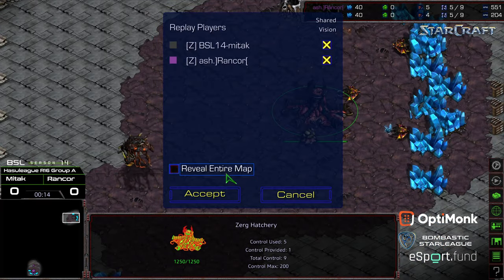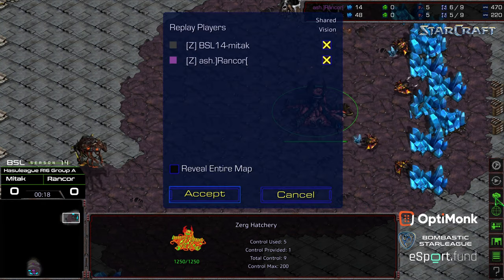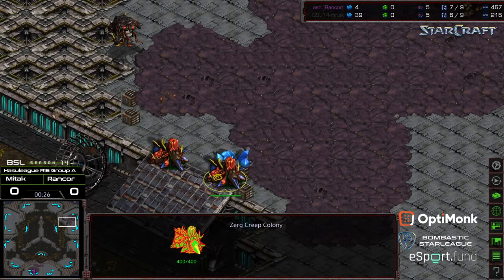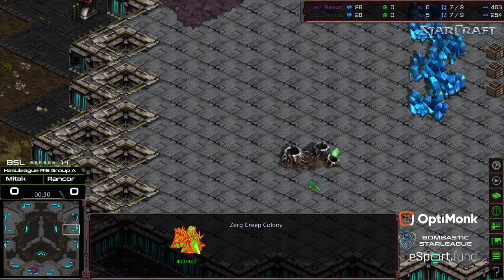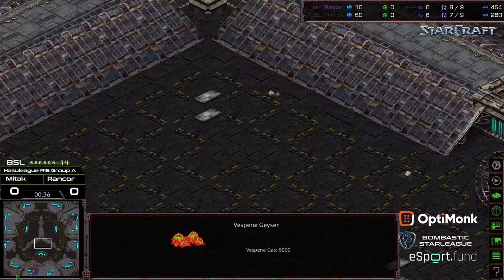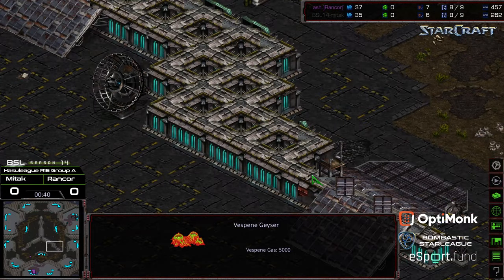I did not check the map — shame on me before starting this. That's right, it's Turbine. I did a little bit of map preview on Turbine previously. You have the double creep colony, and oddly you've got a protected inside natural expansion, which might lead to more 12 hatches in ZvZ. The reason it's called Turbine is because you have all these features in the middle. This is one of the maps that's selectable, but this is the first time I'm seeing it anywhere in BSL season 14.